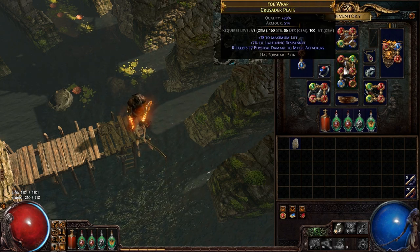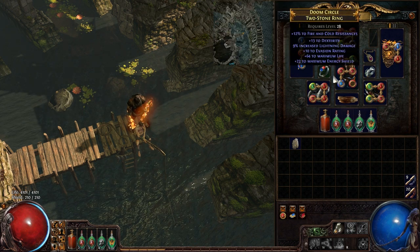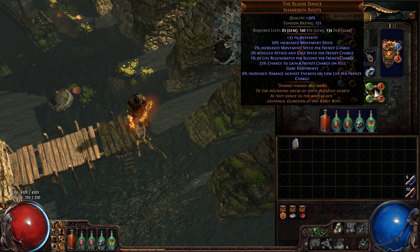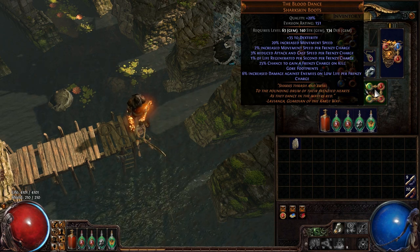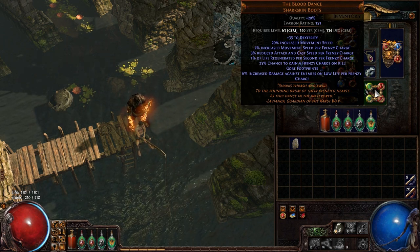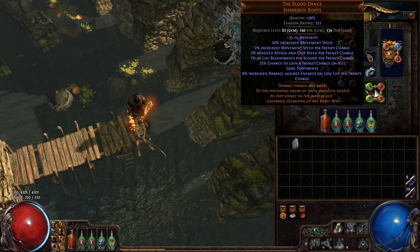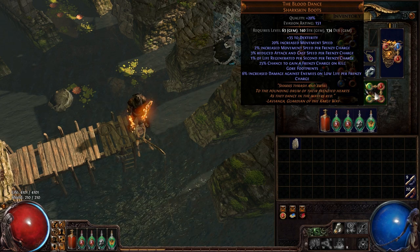My armor is absolute garbage, there's nothing else really special about this build. One other thing: I use the Blood Dance sharkskin boots to raise my life regeneration a bit more, and life regeneration is a big part of this build.